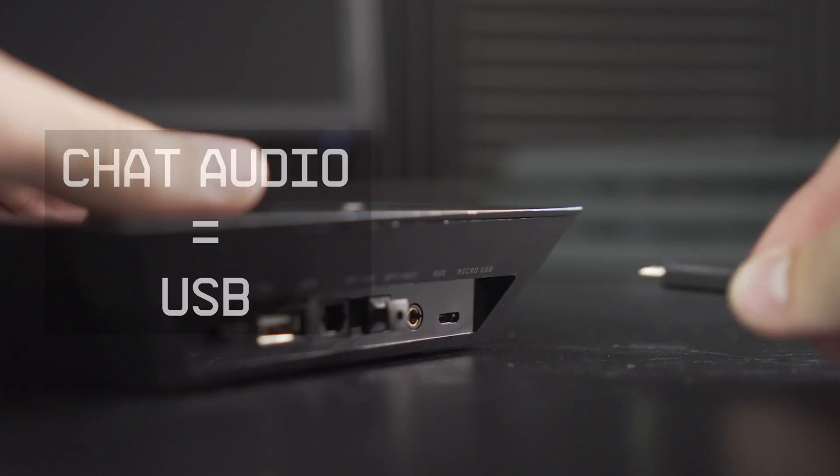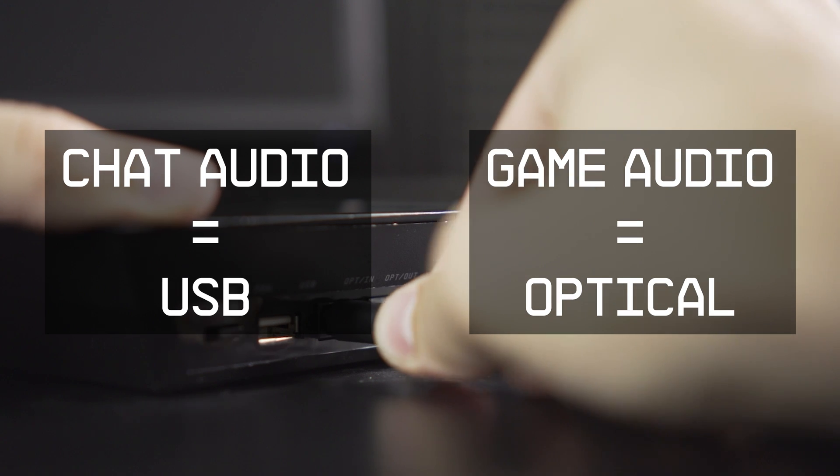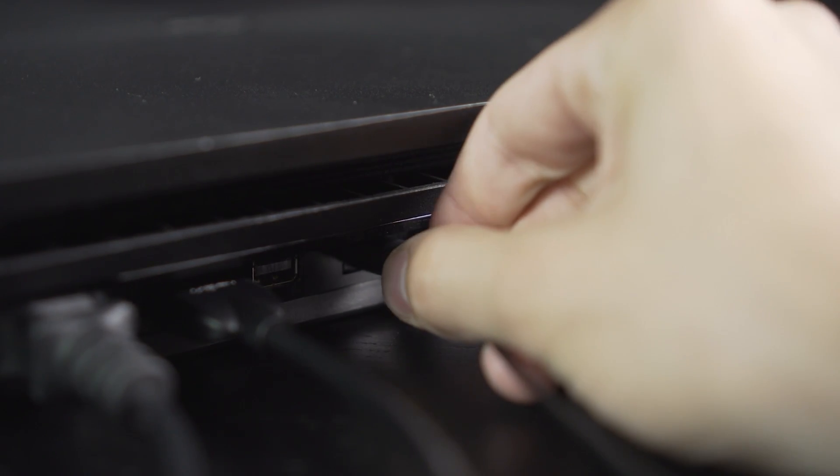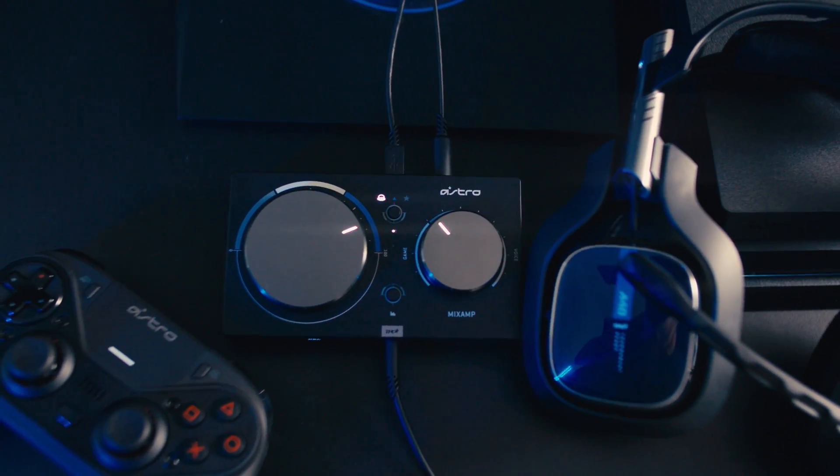Now that we know all the different ports, we have a choice: do we mix game audio and chat on the console itself, or extract it and do the mixing in the headset or external accessory? At Astro, we prefer the latter because it gives the user more control. In older generations, we'd use USB for game chat audio and the optical port for game audio — footsteps, gunshots, etc. — giving us 5.1 surround sound over optical, while USB also provides power, chat in, and chat out. We take those multiple channels into our Astro devices and do the mixing on the device itself, whether that's a mix amp, an A50, etc.